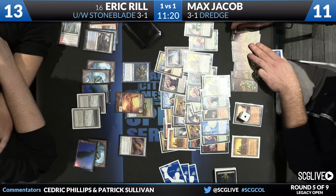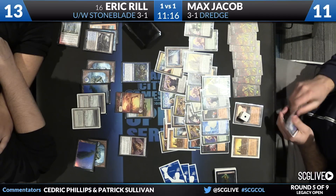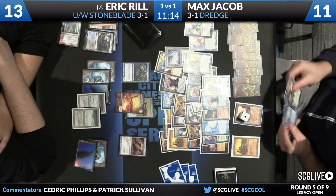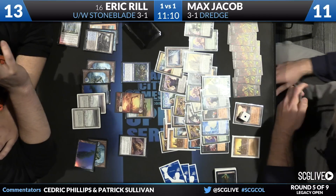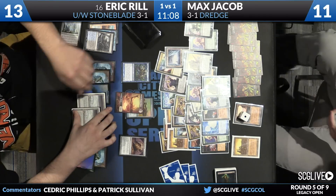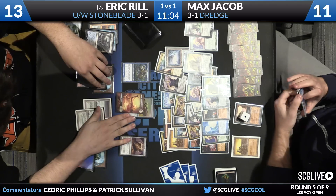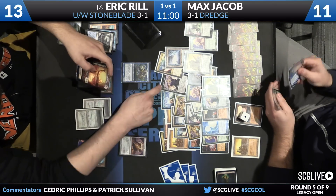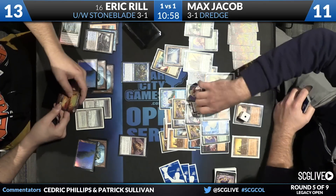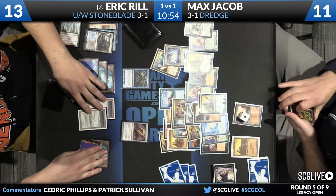Jacob is trying to figure out how he can get these last points of damage across. What's happening right now is he gets another Zombie token, but that big old Batterskull is blocking the road. And if Vendilion Clique blocks and trades in combat, well, there go all of his bridges. So he needs to be in a bit of a holding pattern until he can overwhelm in one turn. Rill can get creative too — if he picks up his Batterskull and loses the Germ token, it dies and there go the bridges.